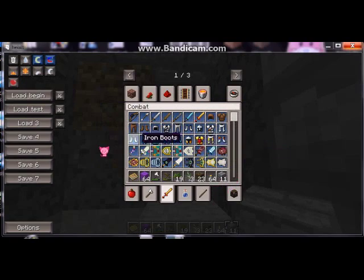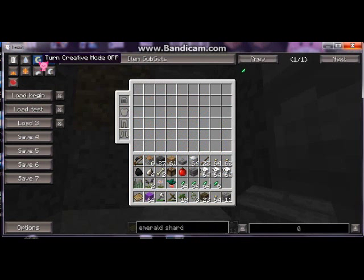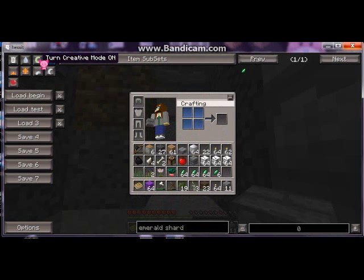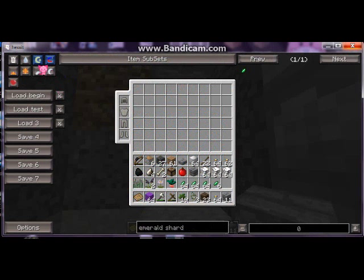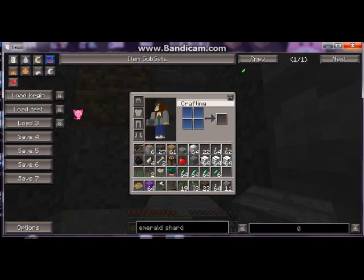I'm going to explain what I have learned about Not Enough Items. You can turn creativity off and turn it on with that little C. There's also creativity plus, but nobody's been able to give me an explanation of what that really means.